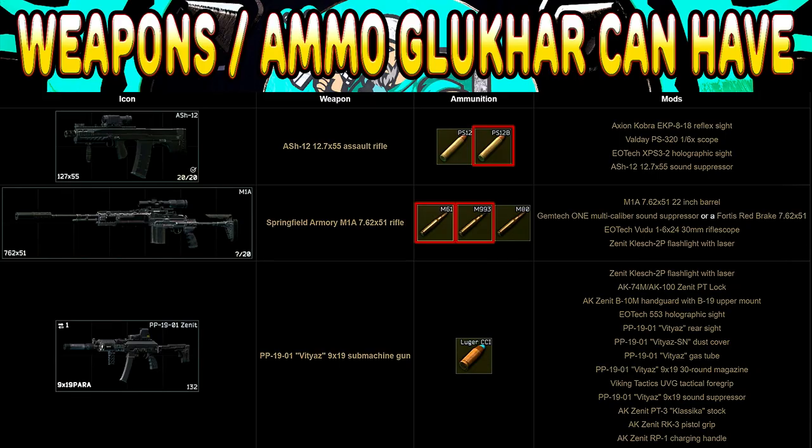The three guns that Gluhar can potentially run are the Ash-12 with either PS-12 or PS-12B, an M1A with M80, M61, or M993, or a PP with Luger ammo. If he is running the M1A or the Ash-12 with big boy ammo, it could definitely be a bad day for you, especially with the bug where it counts as double damage — you will essentially be dead immediately as soon as they hit you.